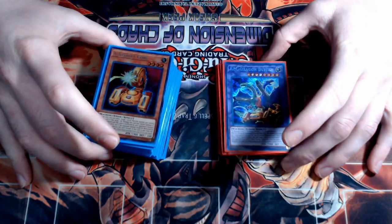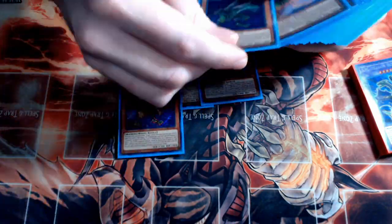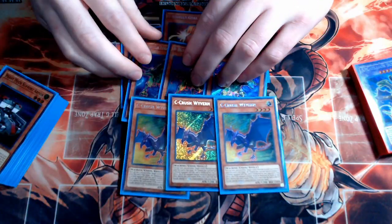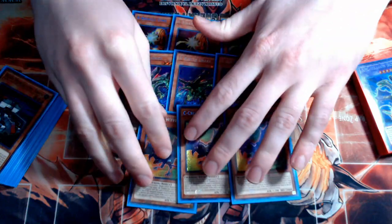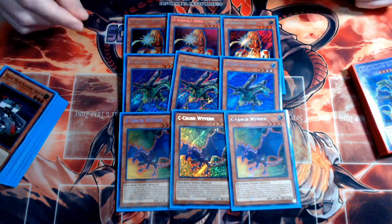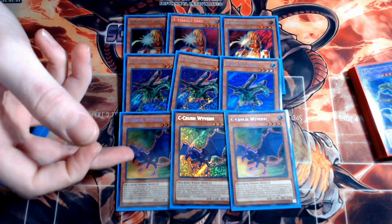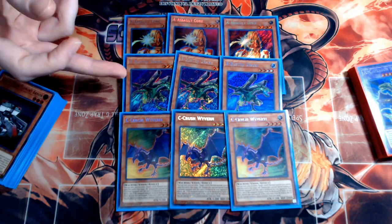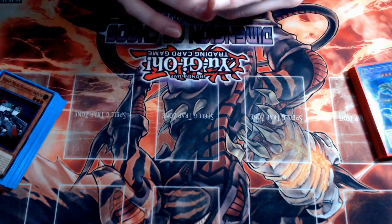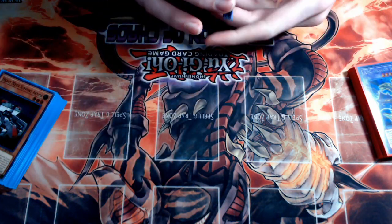Jumping right in, we have our ABC pieces: 3x A-Assault Core, 3x B-Buster Drake, and 3x C-Crush Wyvern. These cards are the heart and soul of the deck. Once you get started with these plus extenders, you can really start snowballing. ABC Buster Dragon is a fantastic boss monster. None of these are really bricks — A lets you add back pieces, C lets you extend plays further with link plays, and B is basically a secondary starter for games where you don't open Union Hangar. We're maxing out on those pieces, and since we play Pot of Desires, we want to minimize the chance of banishing all copies of a single piece.